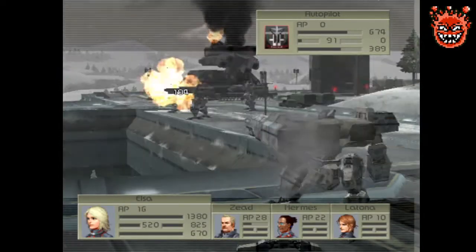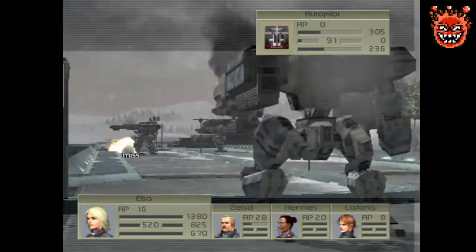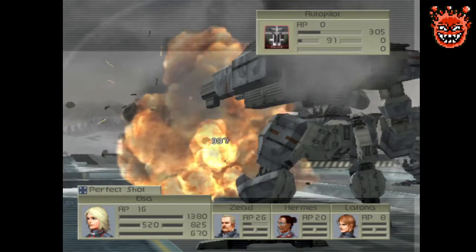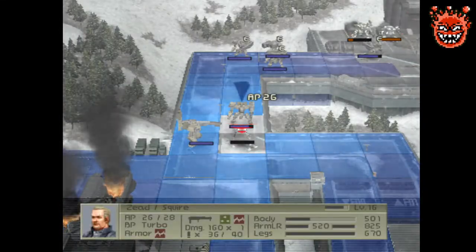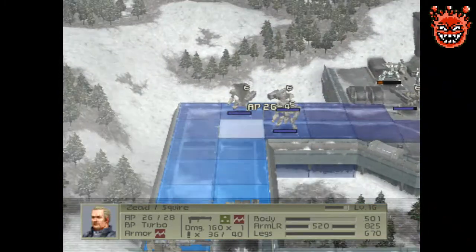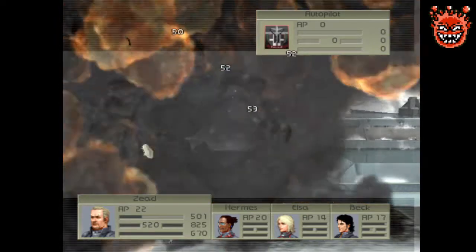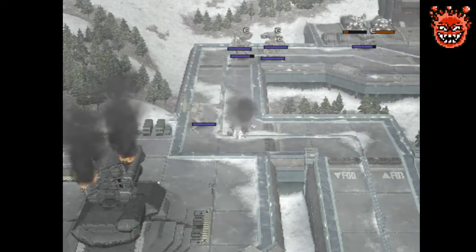Zeet is in the way but that's fine — we just want him to trigger an attack. I'll move Zeet and once I'm done with him I'll just heal Zeet up.